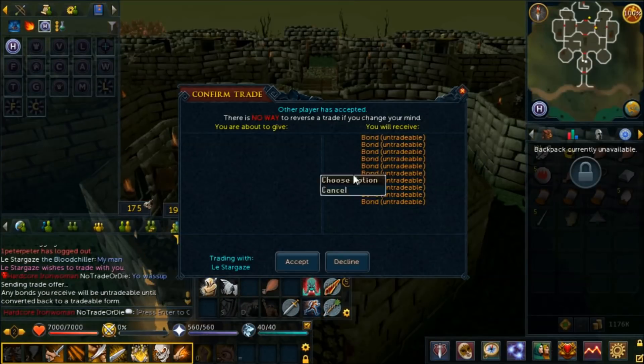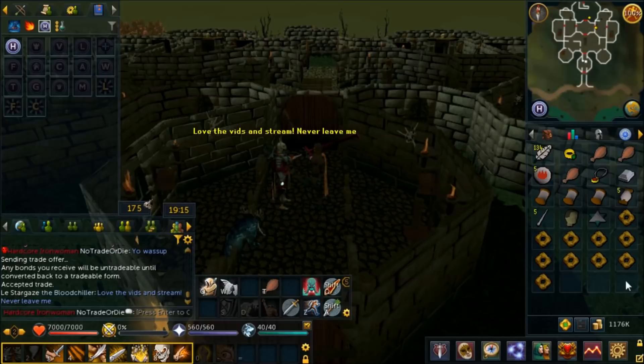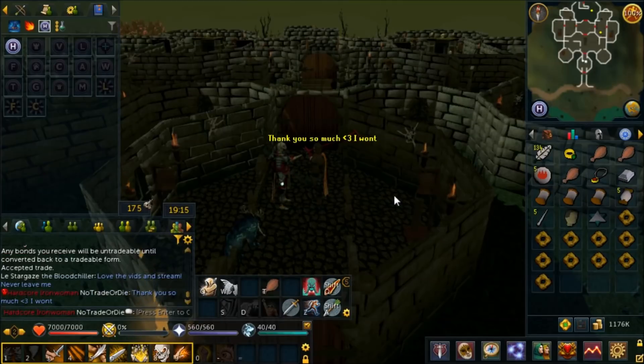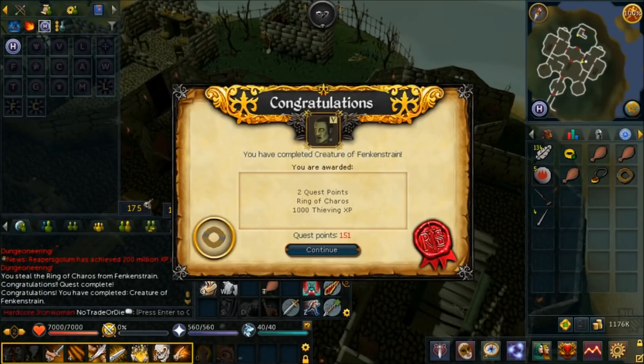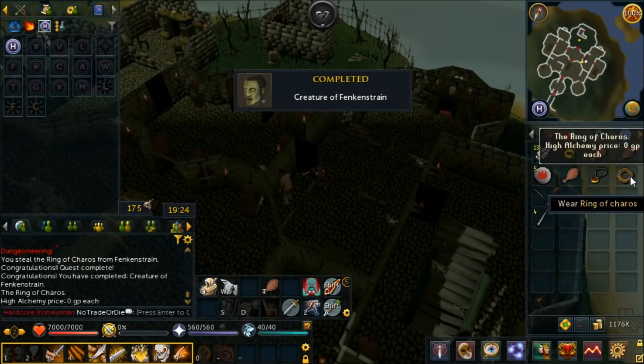Massive thank you to lay stargaze for 10 bonds - I won't leave him because this is real commitment. You know, I'm getting married but that's nothing compared to this kind of commitment. Thank you so much! There's another quest - Creature of Fenkenstrain done. Now we've got the Ring of Charos, though I need to remember what quest lets you imbue it.